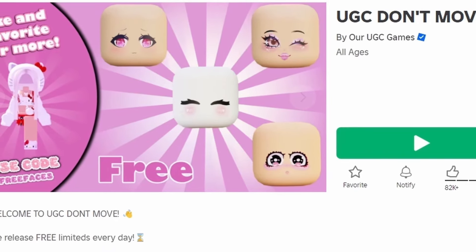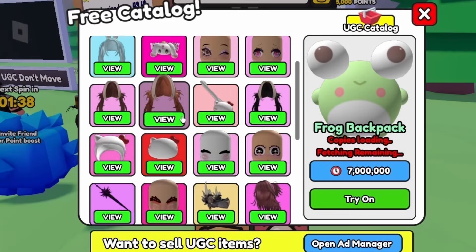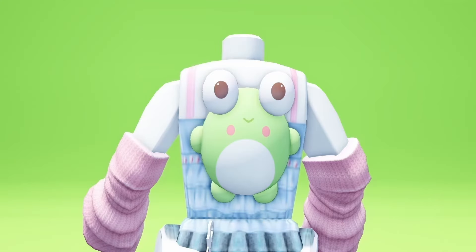To get this new free item, join UGC Don't Move. It costs 7,000,000 points, so to get more points just stand still and let the timers run out. Do you like it? Let me know below.